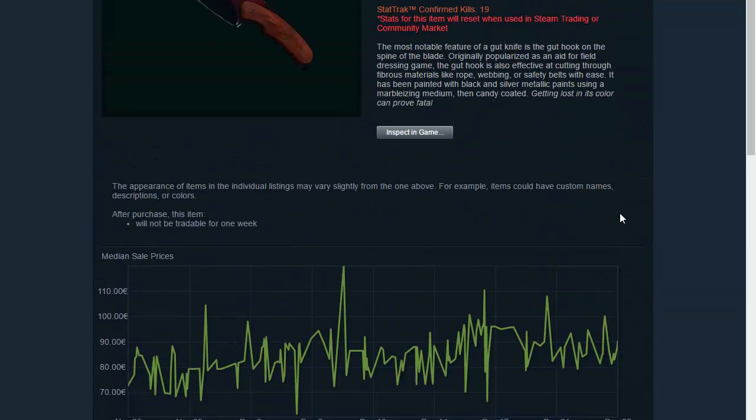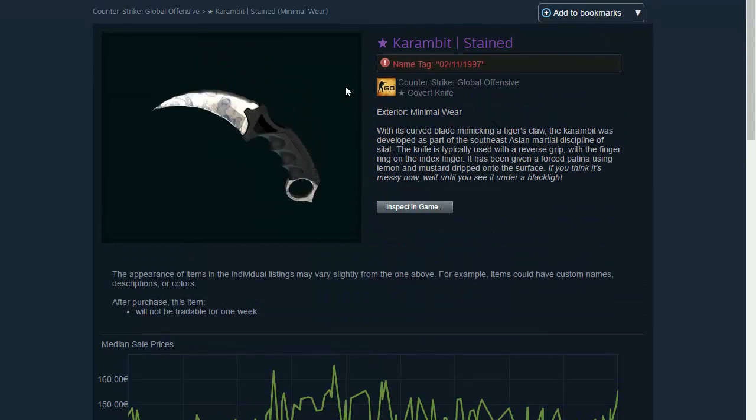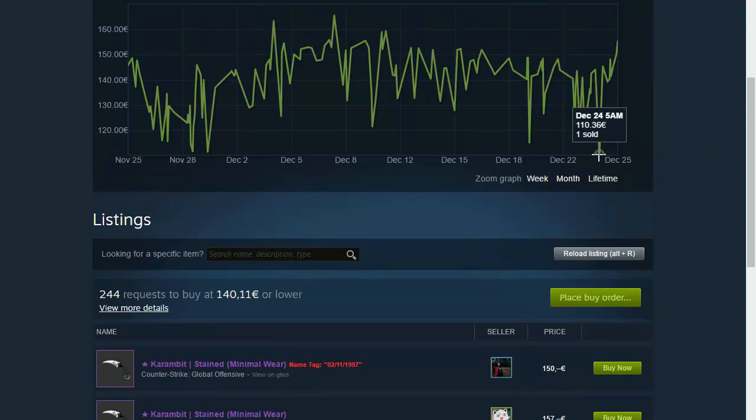The last knife is Karambit Stained Minimal Wear. It's one of the good Karambit knives you guys can afford under 150 euros — there are higher and lower priced ones but the lower ones are really hard to trade or resell. This Karambit costs about 150 euros at its lowest right now, but it can go as low as 110 or 139-144, and the chart here shows it mostly trades around 140-150 euros.